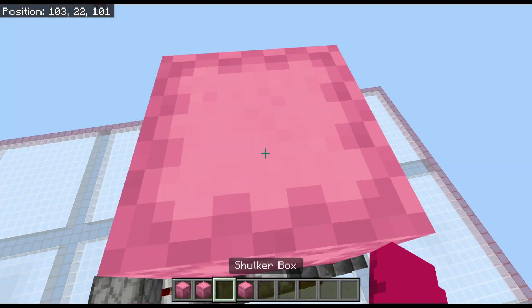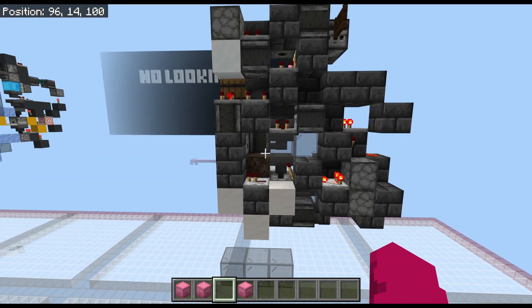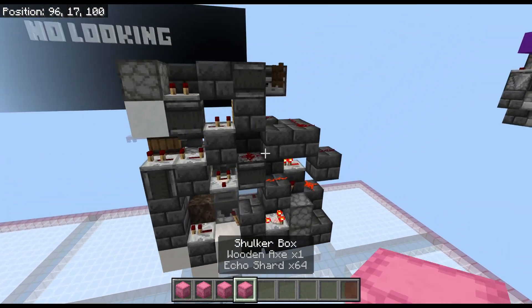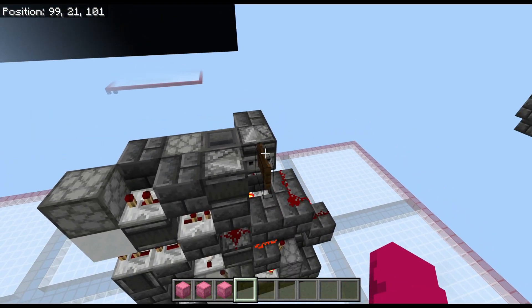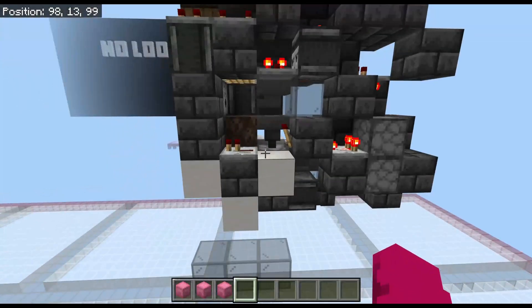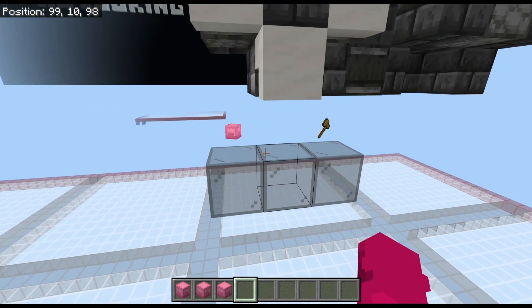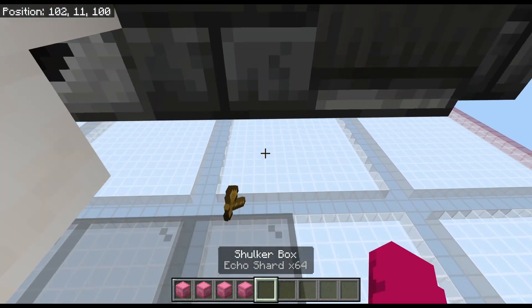If I throw an empty box in, since zero is less than two, obviously it's going to deny the box. And same thing — an unstackable doesn't match the second item type, so I'm going to get a box with the unstackable removed and the unstackable itself.